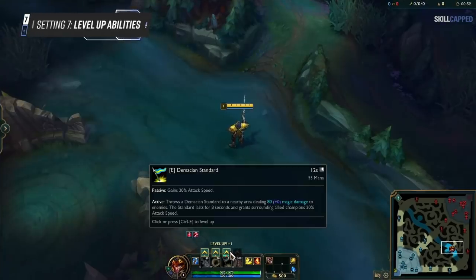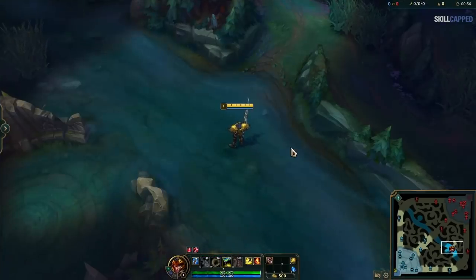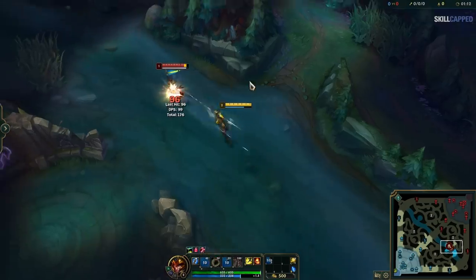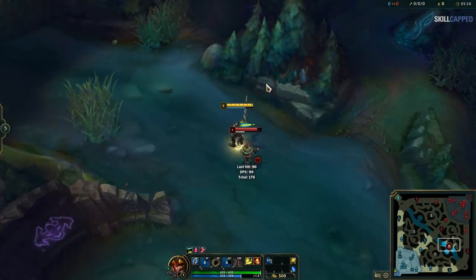Our next setting is for leveling up abilities. Many players still make the mistake of clicking on their abilities to level them up. If you're one of those players, you may think you're fast at doing this, but the reality is that it's wildly inefficient compared to keybinding, and it prevents you from doing anything clutch as you level up in game.